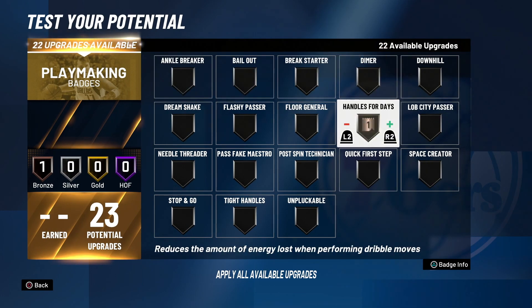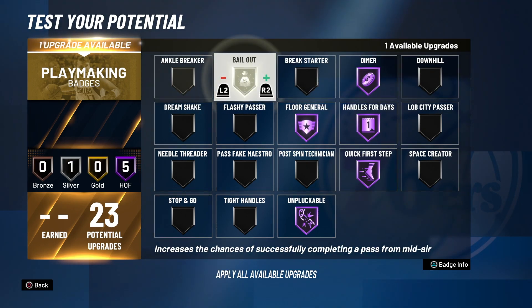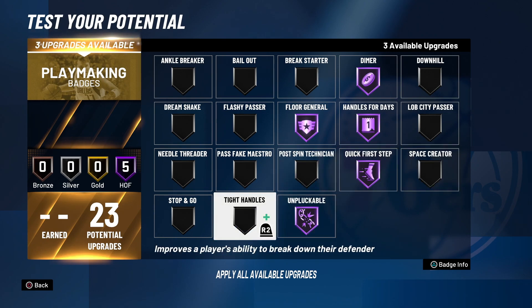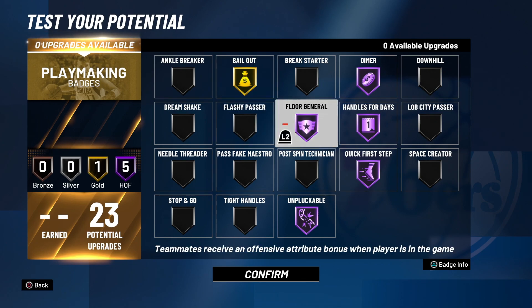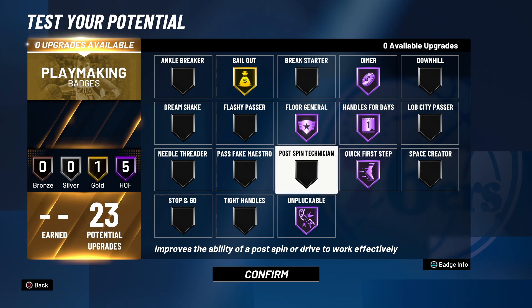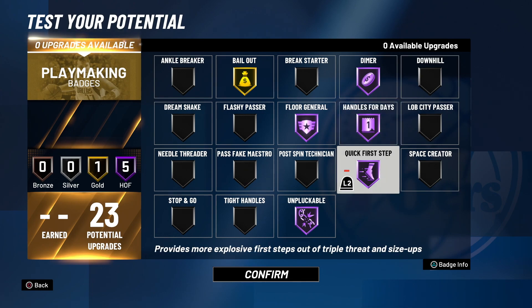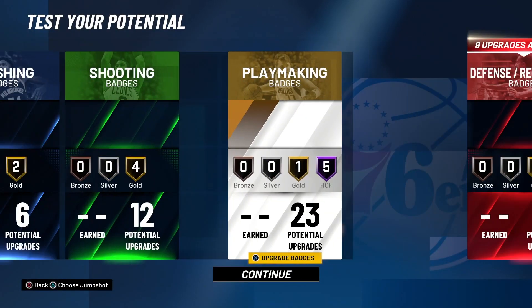For playmaking, of course you want handle for days hall of fame, quick first step hall of fame, and unpluckable hall of fame. With the remaining badge slots you can put floor general hall of fame, bailout gold, anchor breaker gold, or space creator gold — there are a lot of ways to go. I would keep floor general and bailout, since you're a slashing playmaker who's controlling the ball, iso-ing, and making the right play. Handle for days and quick first step make you faster with the ball, unpluckable so you can't get ripped, and bailout so you can pass out of a jump shot.